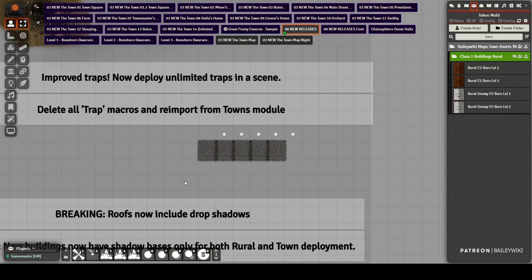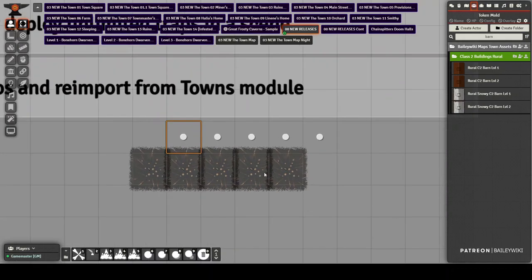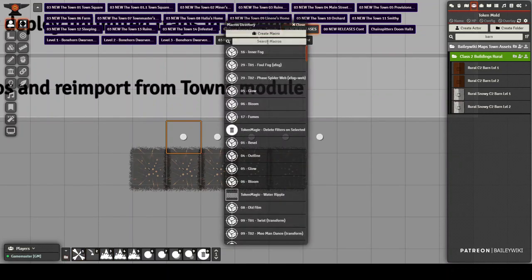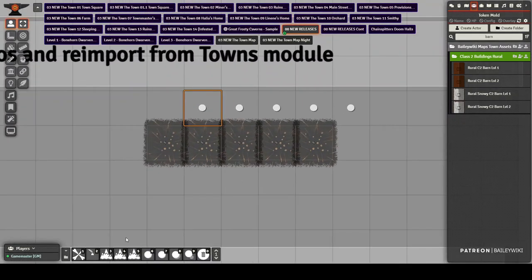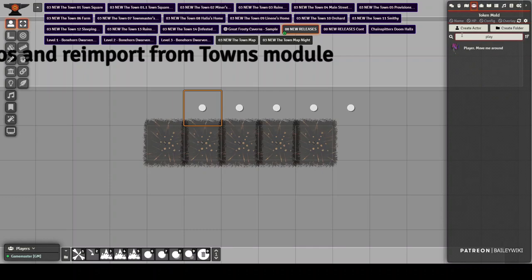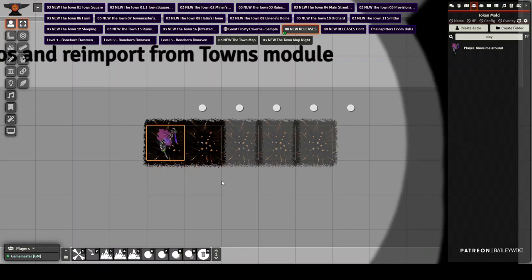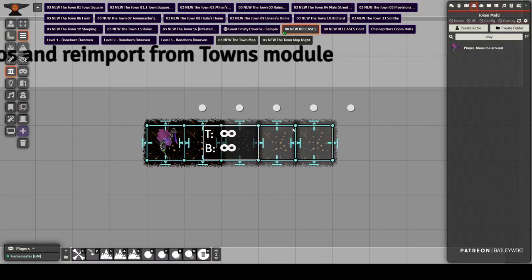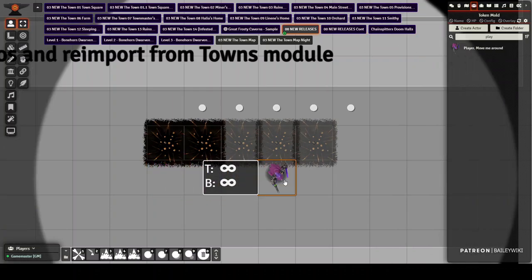It used to be that you couldn't have more than one of any kind of trap on your map. With the new macros that you've imported, these now actually work. You can find traps by searching 'trap' — the prefabs are already set to call back to the right macro. Now instead of not working or being limited to one, you can have as many traps as you want. If a player walks into the grass trap, you'll hear a sound effect. There are one-way walls so once they're in they have to make a roll to get out.